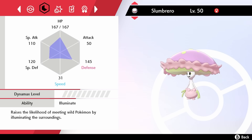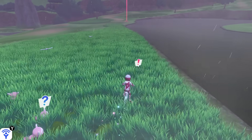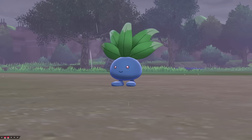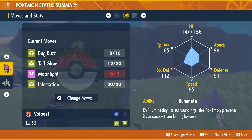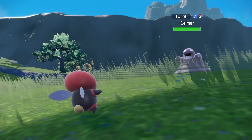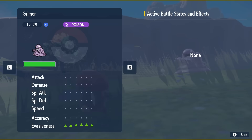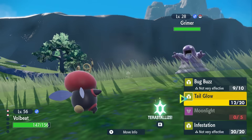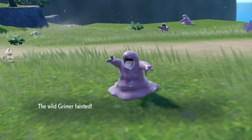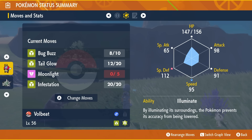Illuminate, prior to Generation 9, didn't have any in-battle effect. Its effect was to increase your encounter chance when walking through long grass. However, in Generation 9 we don't have long grass encounters anymore, so Illuminate would be completely useless. So this was updated: now Illuminate prevents the user from having their accuracy lowered, and not only that, they actually ignore the opposing Pokemon's evasion boosts too, although that's not written into the text. So this actually has an in-battle effect now. It's not particularly useful in most competitive formats because accuracy and evasion strategies are luck-based and aren't consistent, but technically it is a buff.